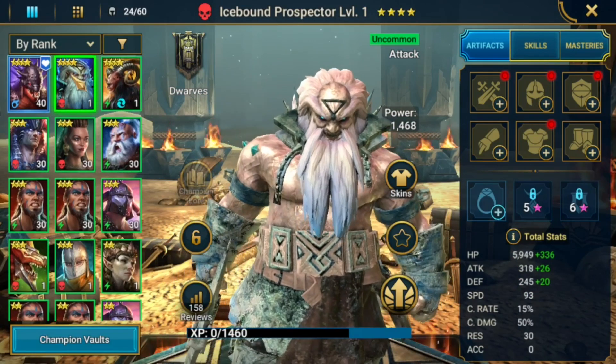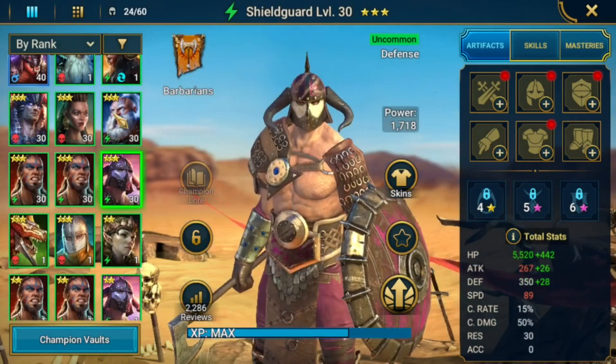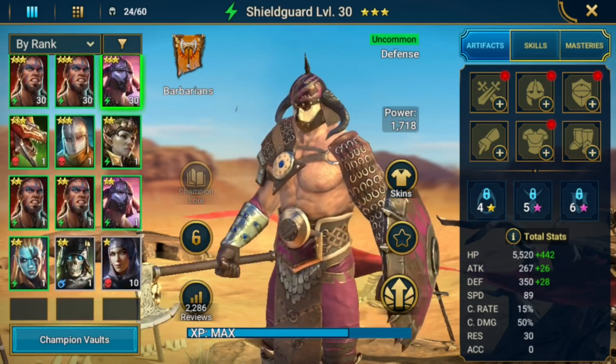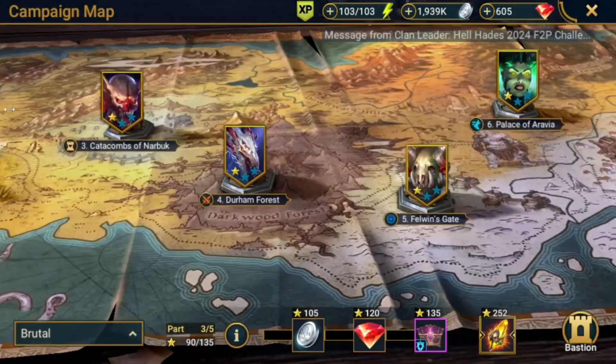We are lacking six more four-star food — one, two, three, four, five, six. So six food are ready to go. Now we just have to focus on our two-stars, make them all rank three, feed them, and then there goes the first rank six of the account.